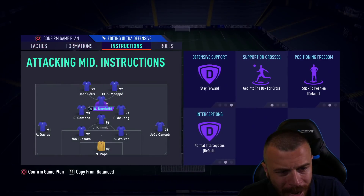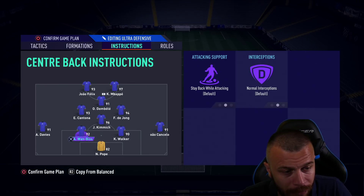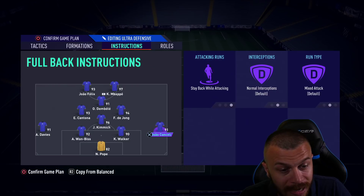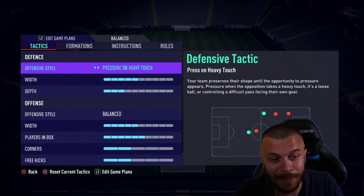Joao Felix, Mbappe, and Dembele form the trio in the front positions. Cantona, De Jong, and Kimmich in midfield. Davis, Bissaka, Walker, and Cancelo at the back. And of course, goalkeeper Pope Ingle — the best goalkeeper in the game, in my opinion.